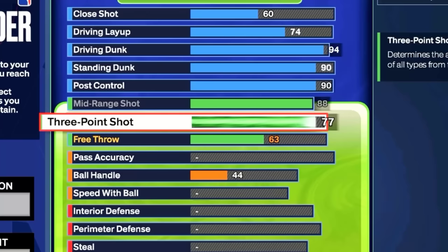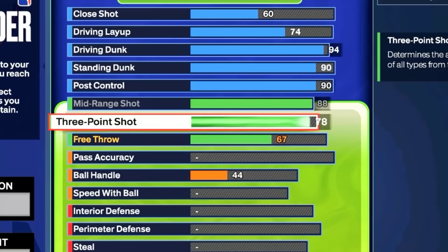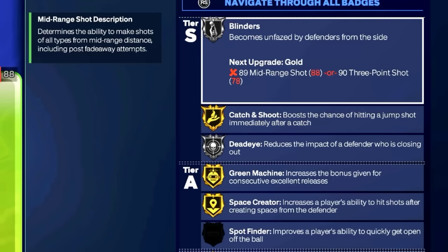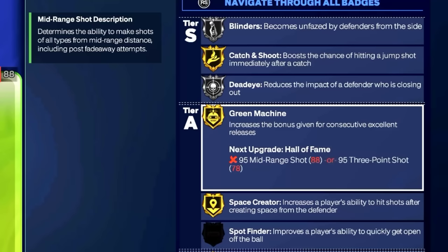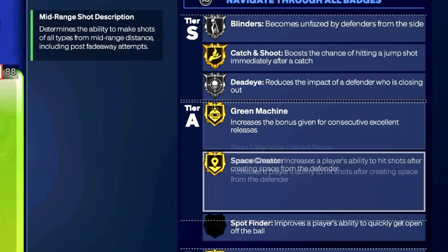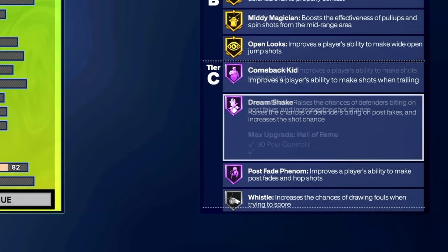For the shooting, we're going with an 88 mid and a 78 three — I'll explain that in a second — with a 67 free throw. Look at the badges: Blinders Silver, Catch and Shoot Gold, Dead Eye on Silver. The reason we went 88 is because we want Green Machine on Gold — super underrated badge.